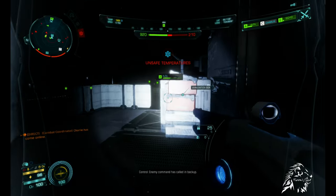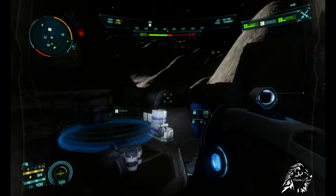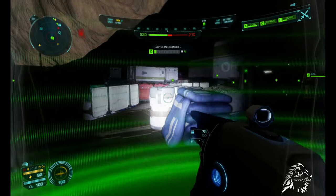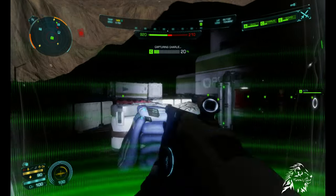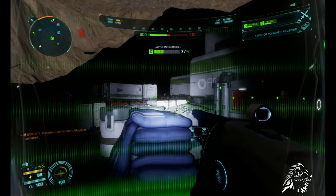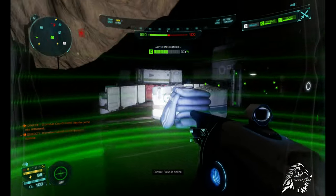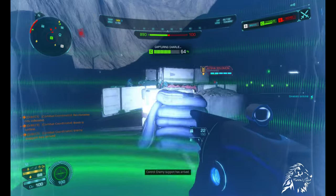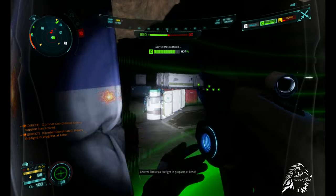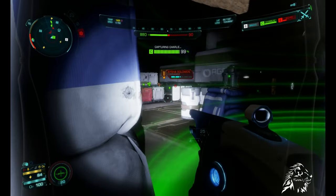Johnny has come online. Enemy command has called him back up. We're in a pressurized environment. Alpha point secured. Shield deactivated. Final signs stabilized. Reinforcement inbound. Bravo is online. Enemy support has arrived. Shield deactivated. Firefighting. Road record echo. Charlie was secured.